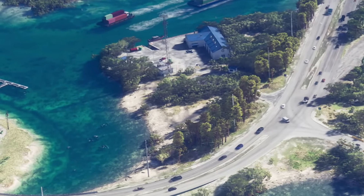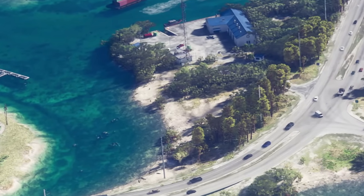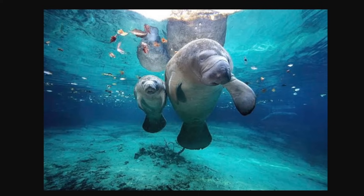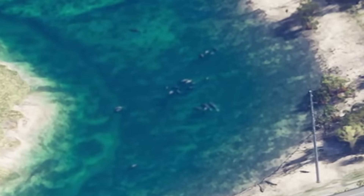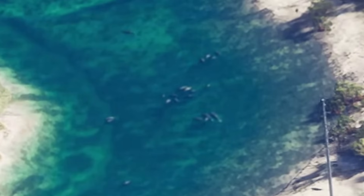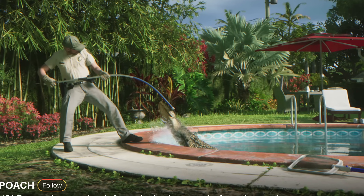This is something I personally didn't notice even watching the trailer a million times. In the shot showing the Keys, if we zoom in at the bottom left, you can see some little shapes that are more than likely manatees. You see manatees all over in Florida, so it makes sense they're in this game. Going back to the trailer picture, it doesn't look like a shark or dolphin — I think it's actually a manatee.